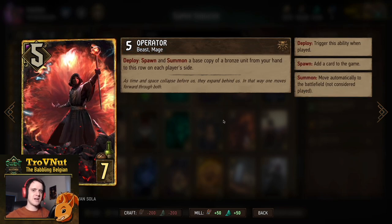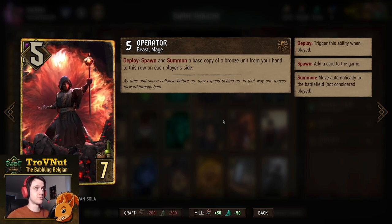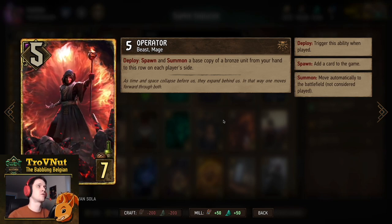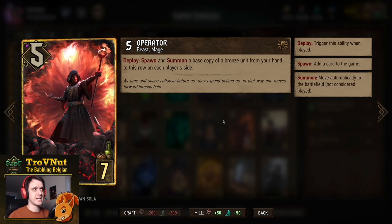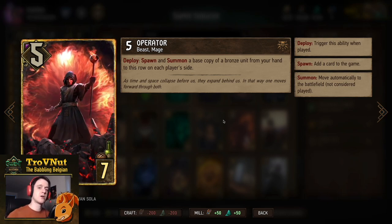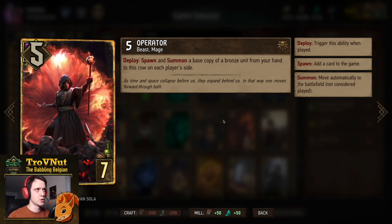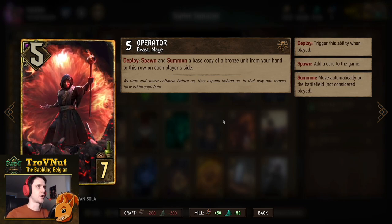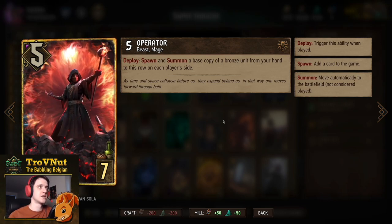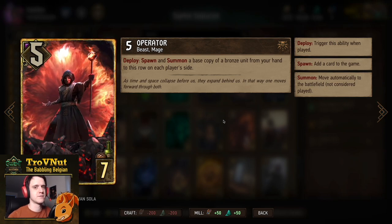We want to be spawning Sly Seductresses — creating more of them — so we have the Operator. Since there aren't many other options, the Operator spawns and summons a base copy of a bronze unit from your hand to each player's side. If you use a Sly Seductress, your opponent also gets one, but there aren't many cards in this deck that play multiple cards in a row, so your opponent benefits less. You can also copy Passiflora Peaches instead to avoid giving the opponent a benefit.